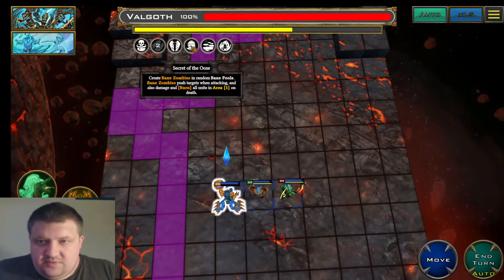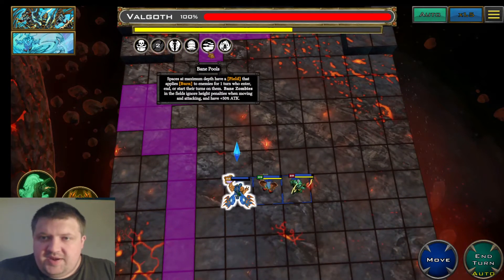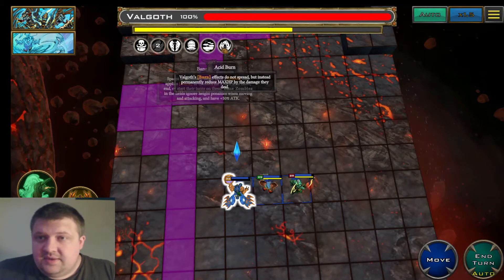His last ability is Create Bane Zombies, which spawns zombies in random bane pools. Bane zombies push targets when attacking and damage and burn all enemy units on death. They appear in the pools, and I'll show them when they come up. Bane pool spaces at maximum death depth have a field that applies burn. Bane zombies also have 50% attack penalties when moving and attacking from inside those pools, so you really don't want to be standing in them.